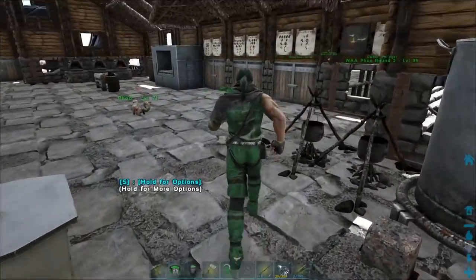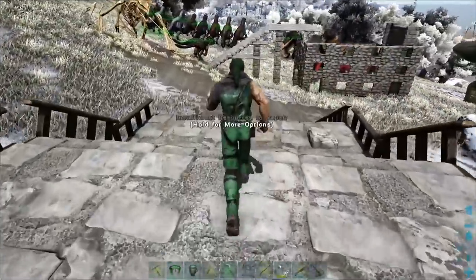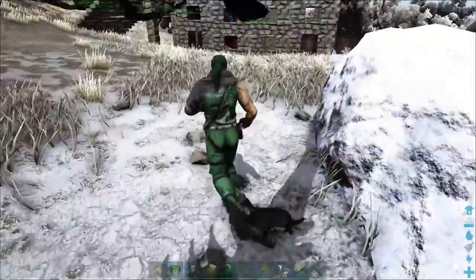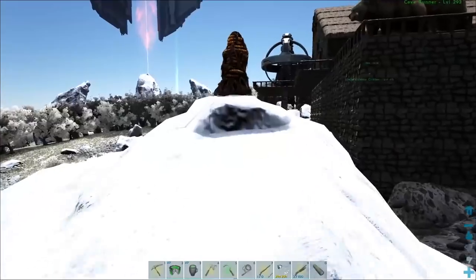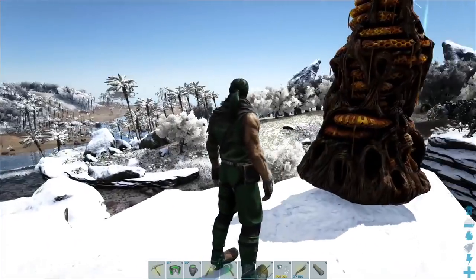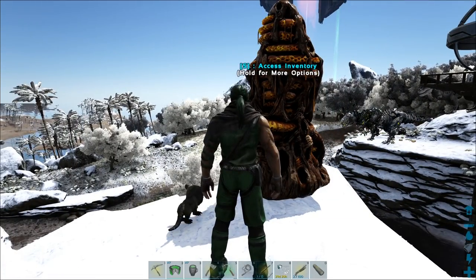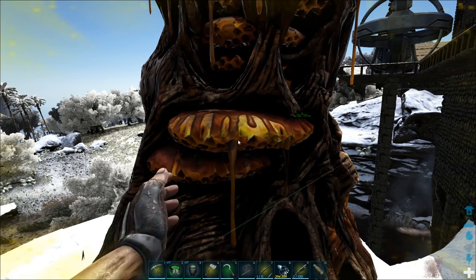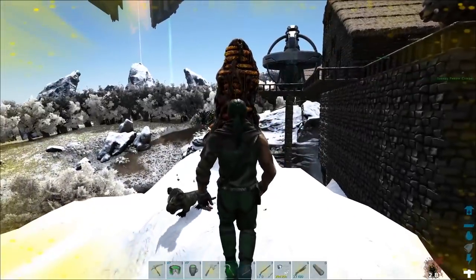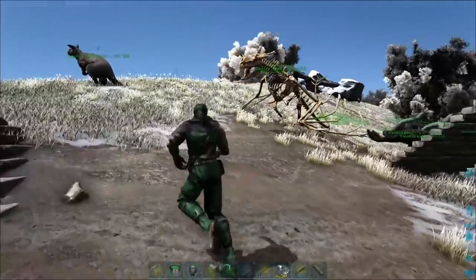Now you need bees. You can either take a dire bear to the Redwoods, find a beehive, whack it a couple times and get about 15 honey at a time - really effective. Or you can smack a beehive until it cracks open, the queen bee falls on the ground, sneak up on her, stick a rare flower in to tame her, set her down, and put rare flowers in regularly to get tons of honey. The honey is really the only thing I'm waiting on for each batch.